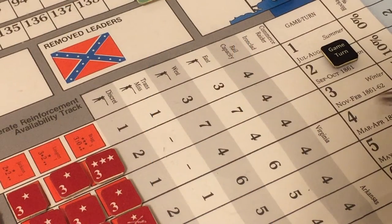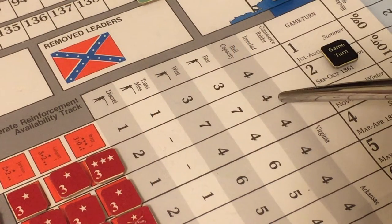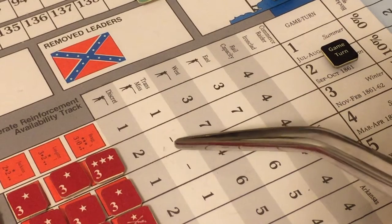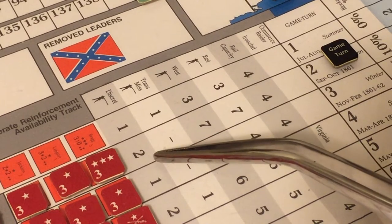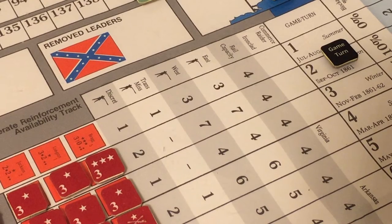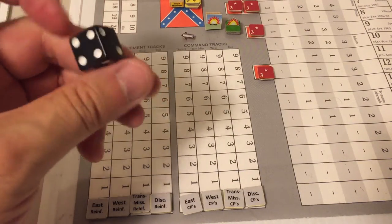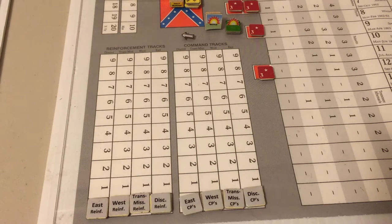On the Confederate side there will be a rail capacity of four strength points this turn, seven strength points of reinforcements in the East, seven in the West, none in the Trans-Mississippi, and two discretionary strength points. We mark the rail capacity using this black die, which we keep off the map, and set the reinforcement levels for the Confederates.